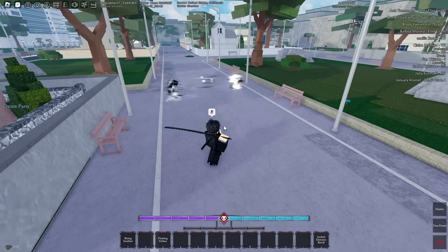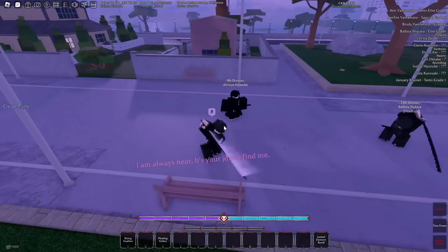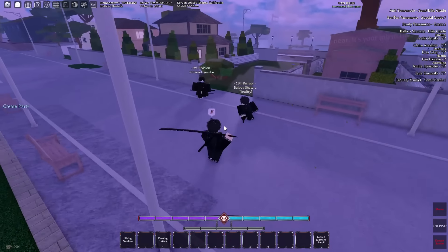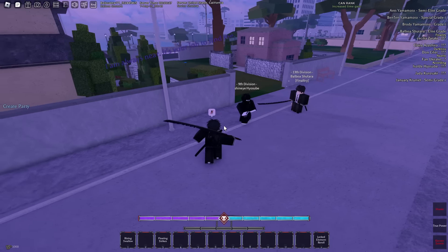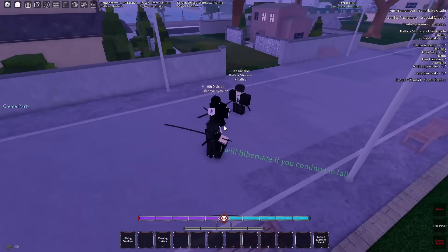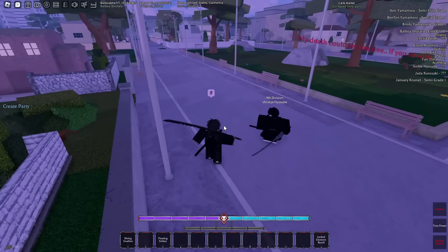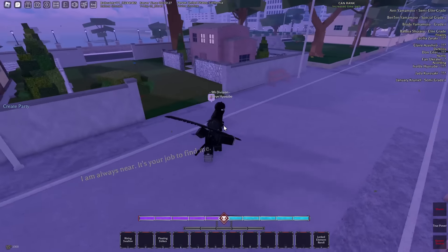The Z move summons a whole other dive, which is kind of crazy. I'm not gonna lie, the Z move could be something entirely different — I honestly have no idea what it completely does. Basically it summons a whole thing, and you might go invisible. I don't know for sure.